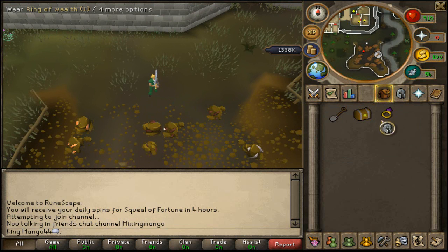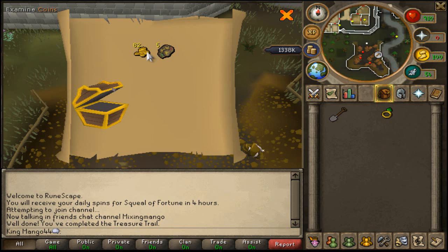I found a clue scroll in my bank and thought, you know what, let's do it — easy clue scroll, just a quick five minutes. So I put on my ring of wealth. To be honest I'm not expecting much, but I would like something like a Zamorak page 3 or something — that would be really nice because it would mean I'd be able to buy my Saradomin sword and still have a couple mil or one mil left over to buy some sharks and small provisions.